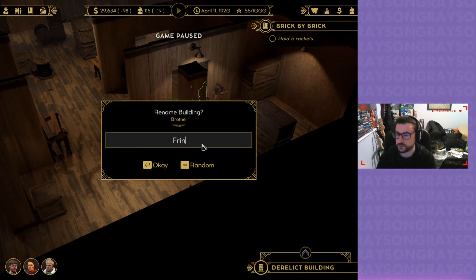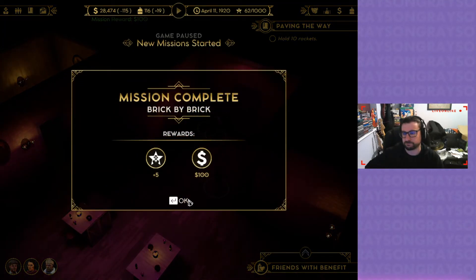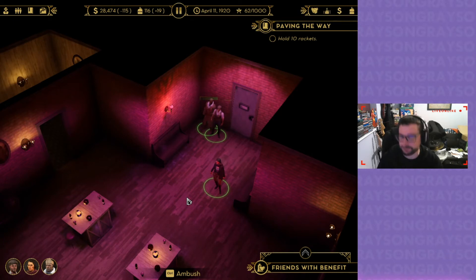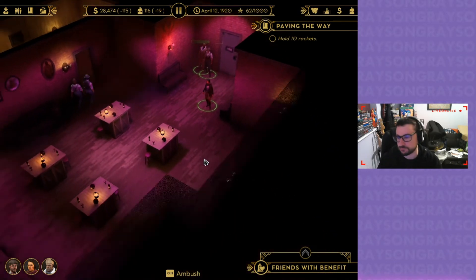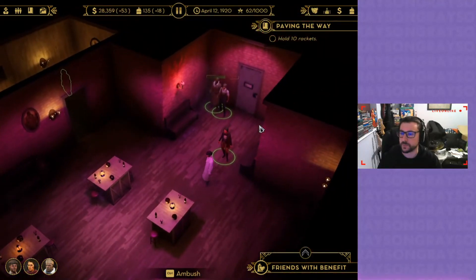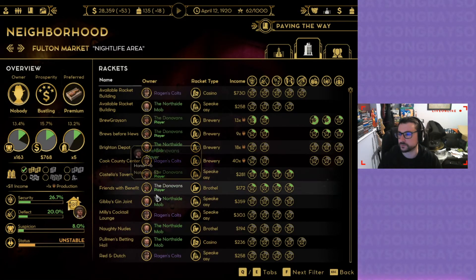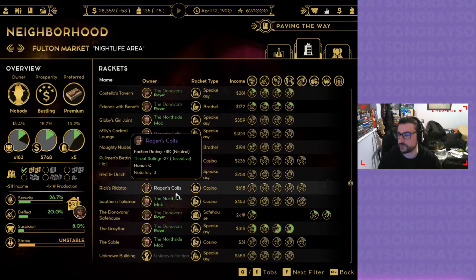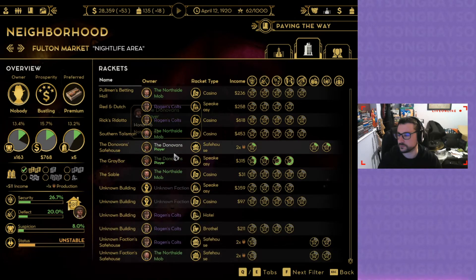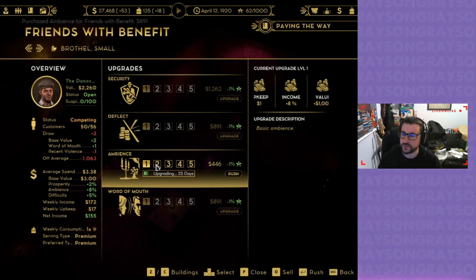Maybe I'll just call this 'Friends with Benefits.' This is more my kind of place. Friends with Benefits — okay cool. Let's throw down a couple of things for this place. Gotta upgrade that ambience immediately. I guess that was my fifth racket.